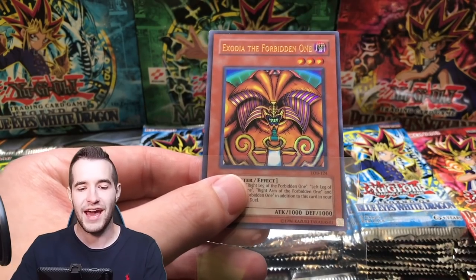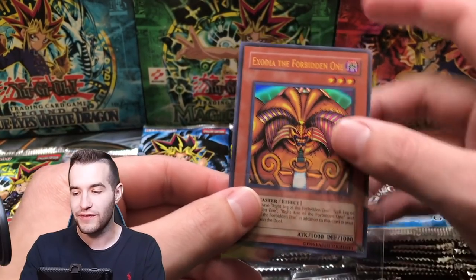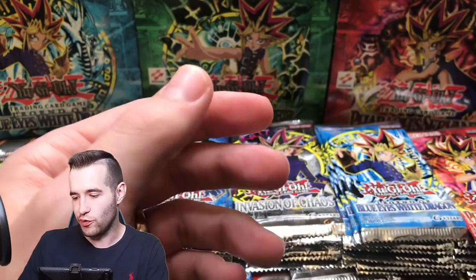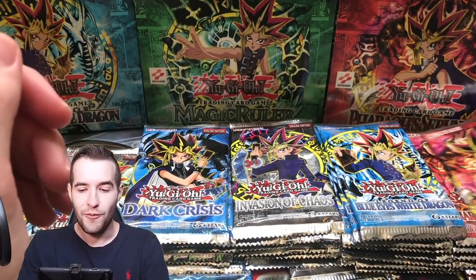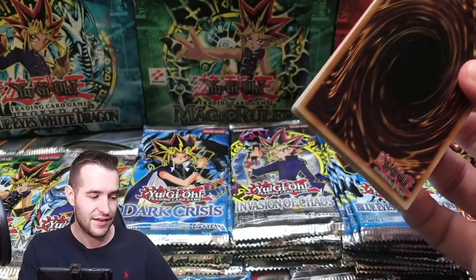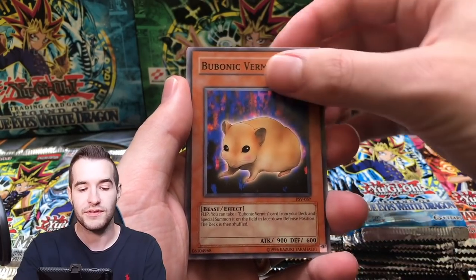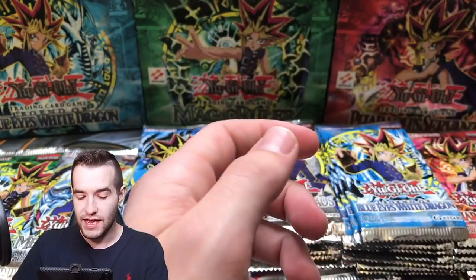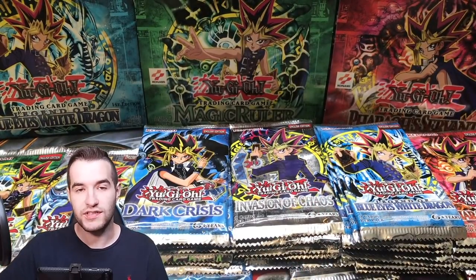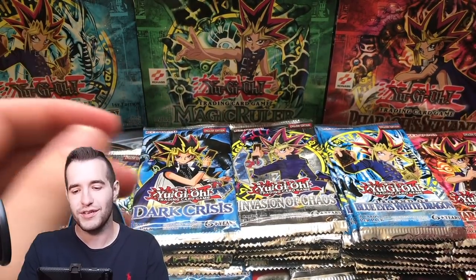We pulled it in an original print once, but I don't think we've pulled a reprint. That is awesome — Exodia the Forbidden One! This is getting off to a crazy start, we already have two ultras pulled. Centering is a little bit off on it but who cares, it's a very cool card — one of my favorites, it just looks really good. I mentioned yesterday's crazy pull — Dark Magician First Edition LOB — and then all the other crazy pulls with Leonhardt. I mentioned that and look what happens. I'm hoping our second ultra in the remaining packs is Exodia the Forbidden One again, because I've seen Dark Magician and Exodia combos in the same box.